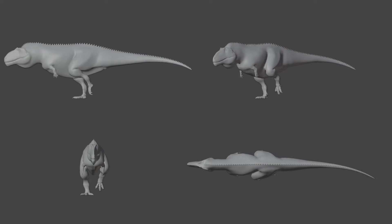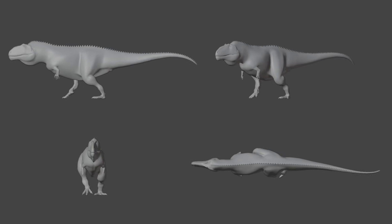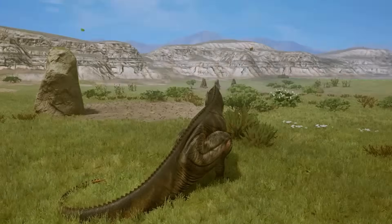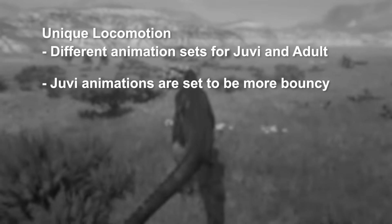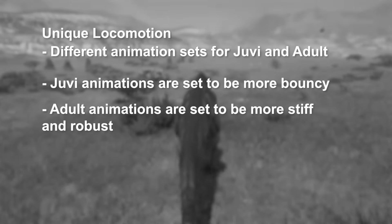We could see the Divine Beast Giganotosaurus in the next couple of months. We also learned about its locomotion — the juvenile animations are set to be more bouncy, while the adult animations are more solid and grounded in their steps.